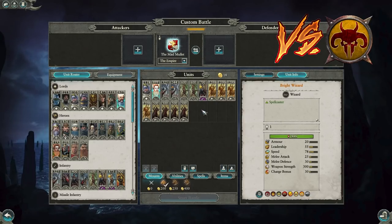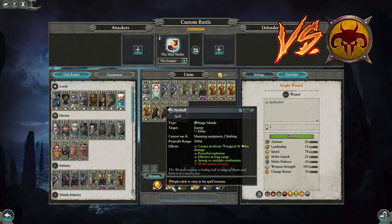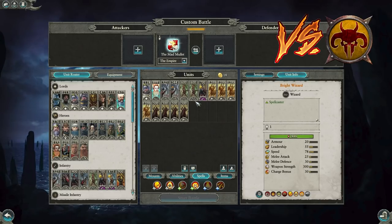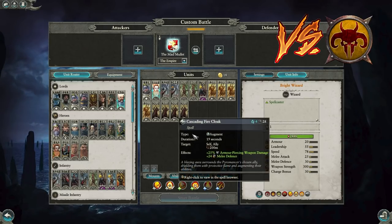A quick disclaimer before we go through these builds: there are so many different options you can use against these factions that work — that is the big strength of the Empire. But these are just the ones I really like to use. The Bright Wizard is quite awesome — Fireball, Cascading Firecloak, and Burning Head. Burning Head is so good against Beastmen, Fireball is great for sniping casters, and Cascading Firecloak is excellent for clutch infantry fights.